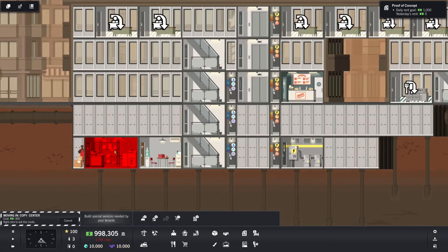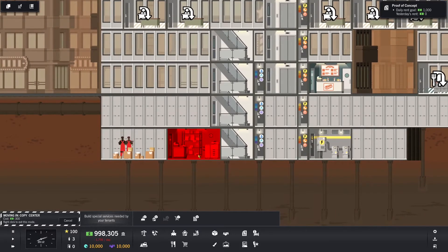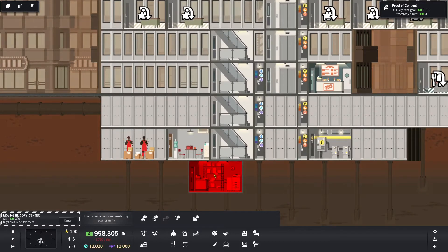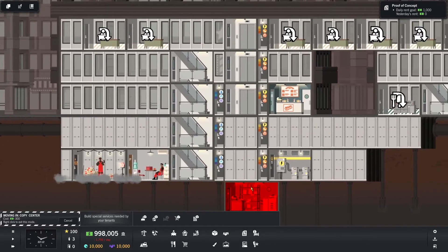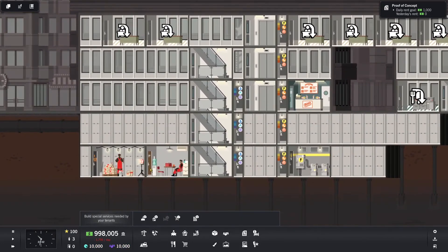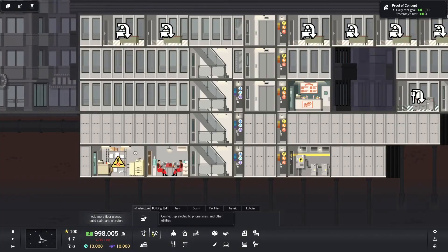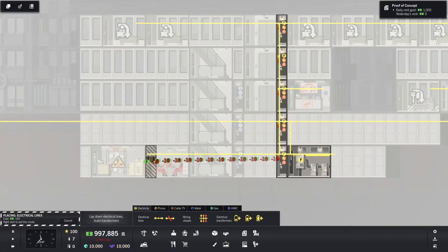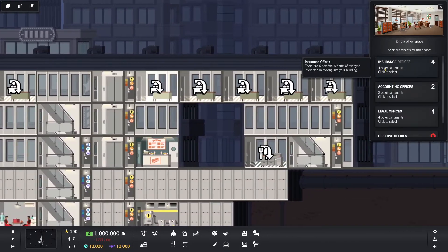Now they've got to destroy it. It takes longer to destroy than create, which is kind of funny. There — boom — now there's copy services. And copy services doesn't require anything, it just requires electricity. So as you can see they're complaining already about electricity — boom, there we go. Finally, we can get around to putting some offices in. We're going to put in all they want — they're all happy.